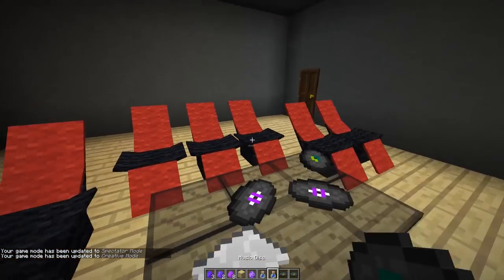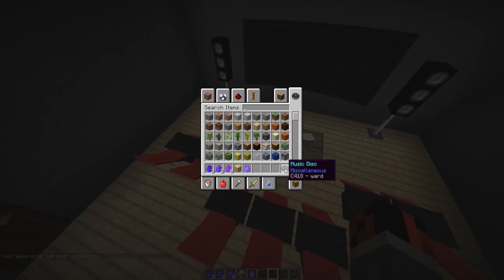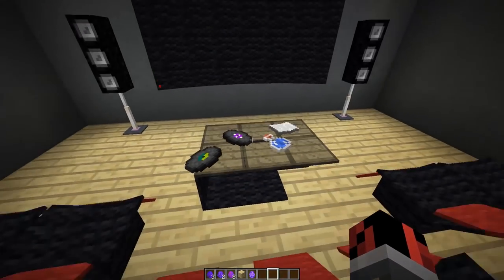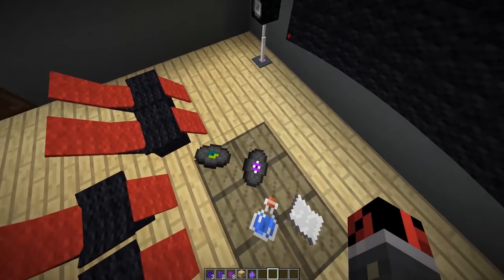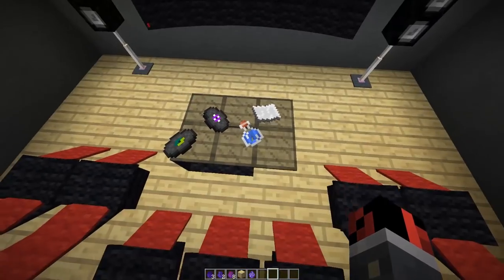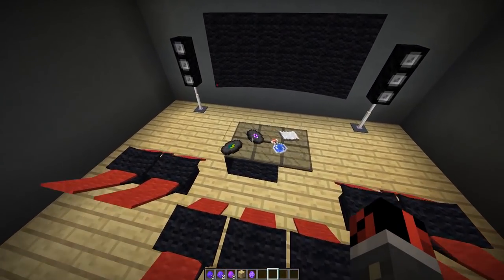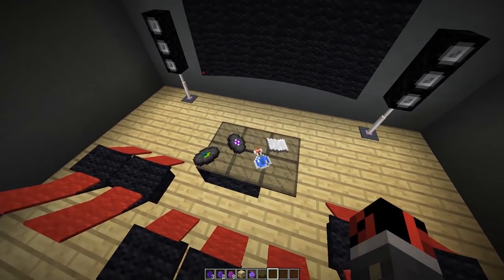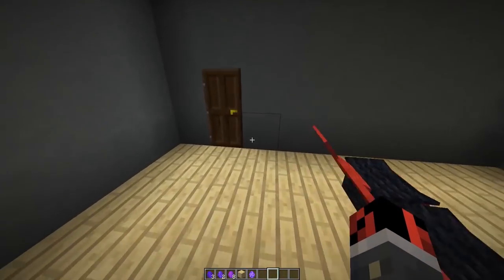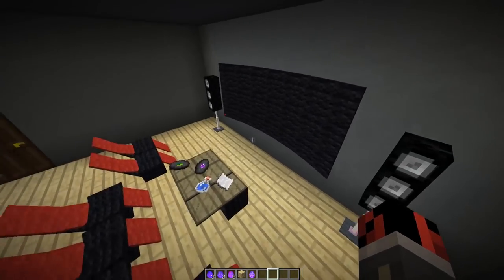To place an item on the table, right-click on one of the armor stands. You can place four different items but they will always keep the same rotation. Important: remove the items before removing the table, otherwise they'll disappear with the armor stands. To remove the table, just break the block it's placed on and you get the spawn egg back.